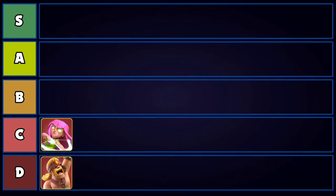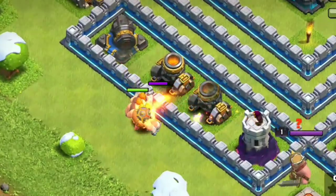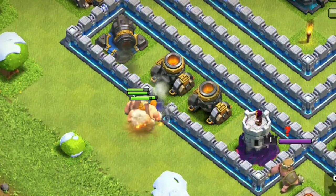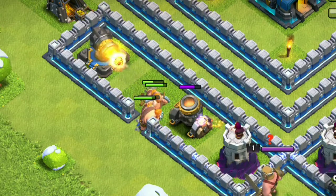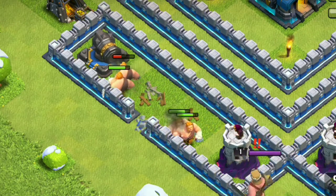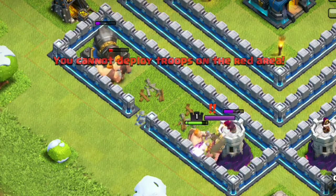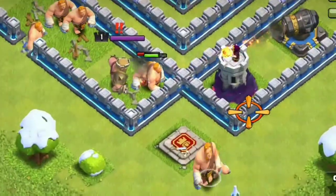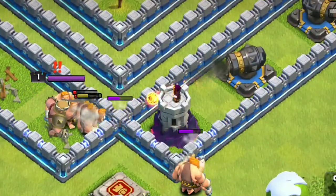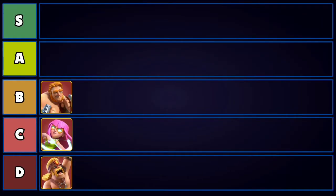Next we have the Super Giant — one of the strongest super troops in the game. The wall-bursting ability solves the main problem with regular giants, which is getting stuck on walls while other troops move ahead. Super Giants can punch through walls, go ahead of your troops, protect them, and provide great tanking. For 10 housing space this super troop provides insane tanking value and much more DPS than the regular giant. However, it's not used that much, so we'll put it at B tier.